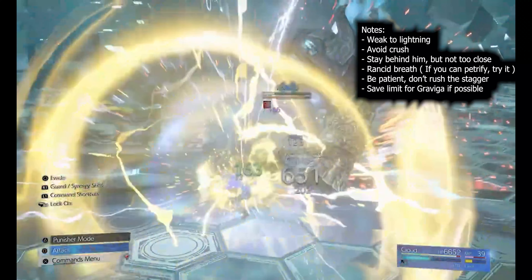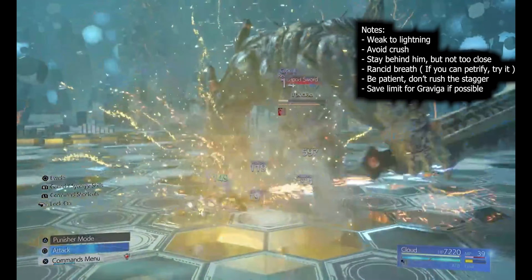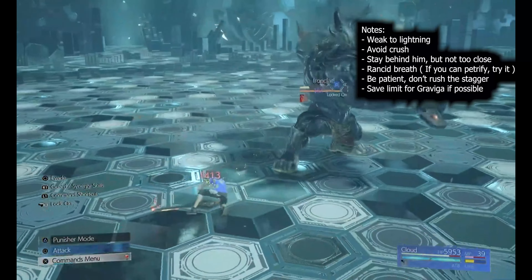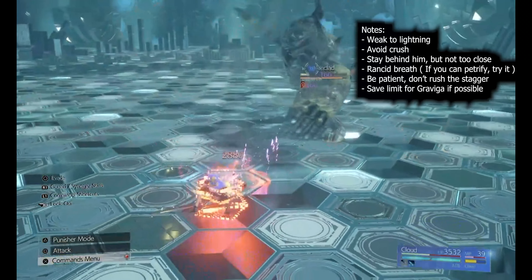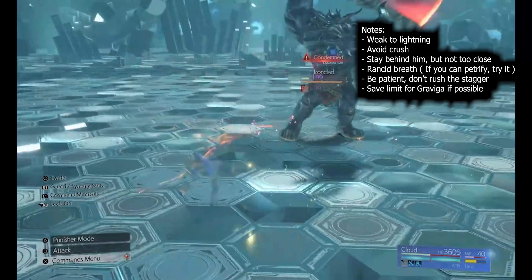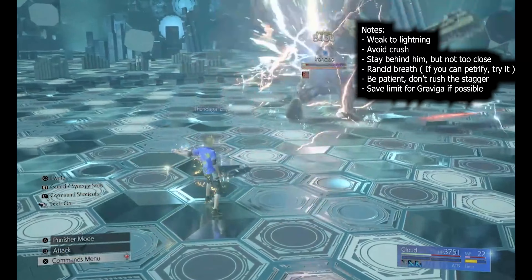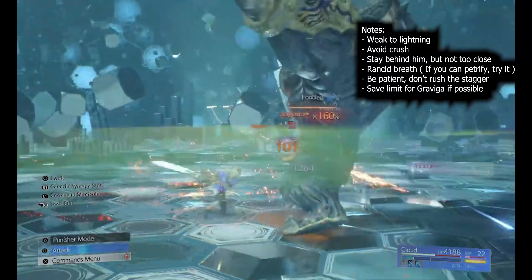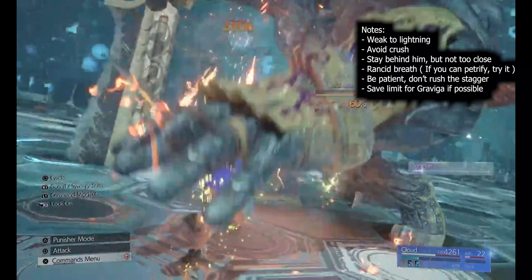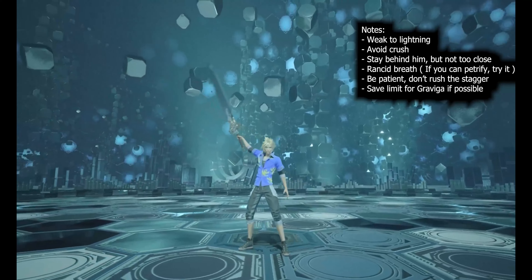All these fights are mostly rinse-and-repeat and you just work these big monsters down to zero health. For this last guy, I still don't know if petrifying him is optimal - if you try it, let me know in the comments because he did pick up the debuff so I'm assuming you can. This is by no means the best way to do this; I'm sure there are much easier approaches, but this is just how I did it. If you have any questions, comments, or creative strategies, feel free to leave them below - thanks for watching and I'll see you guys next time!